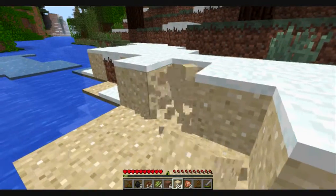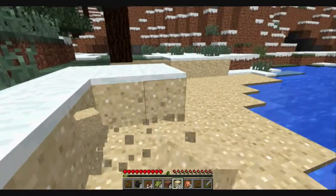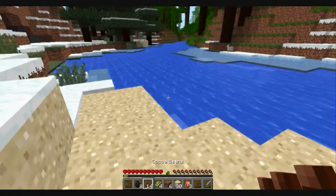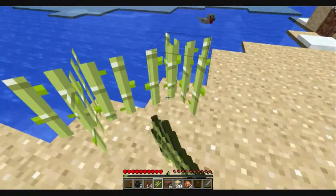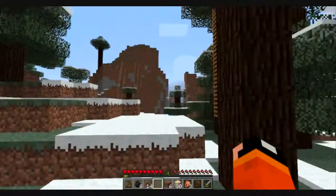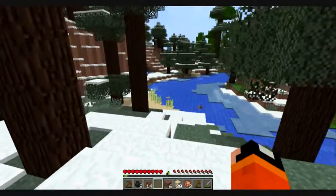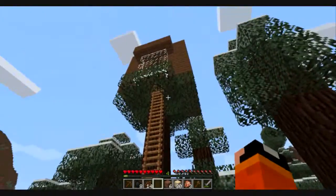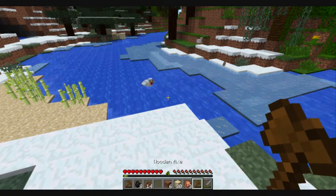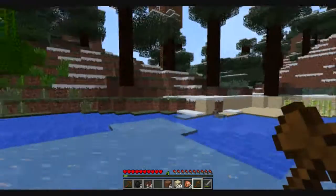A map would be a really nice thing to have. On the Xbox version, I would actually like it if they didn't start you out with a map — maybe in creative I can see why, but you can spawn one yourself anyway. I think the map should be something you work for because it's so useful. I also like how they laid out the maps now — how you can make them bigger or smaller, and if you have an item frame you can place it on there and it actually shows the map, which is really cool.